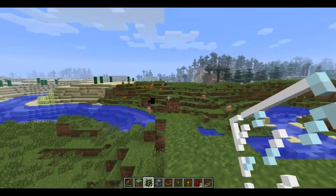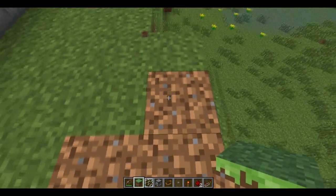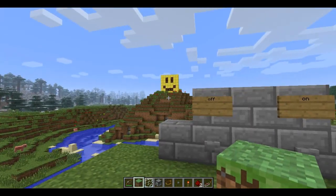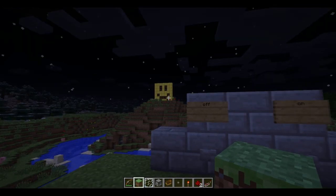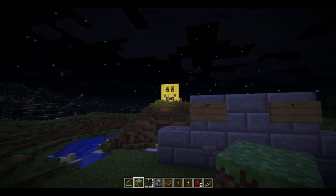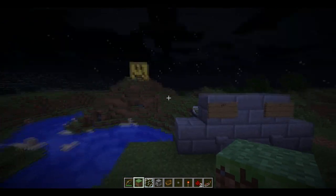Hello everyone and welcome back. Today we're doing another redstone tutorial — Wireless Redstone in Vanilla Minecraft. You can see that smiley face up there; it's off. Let's turn it on — and it's on. Turn it off — and it's off. You guys have been wanting another redstone tutorial, so here it is.